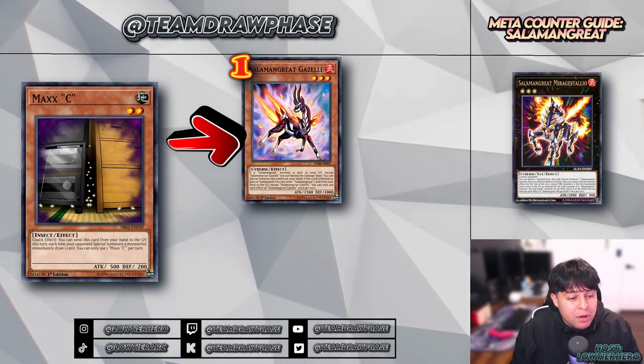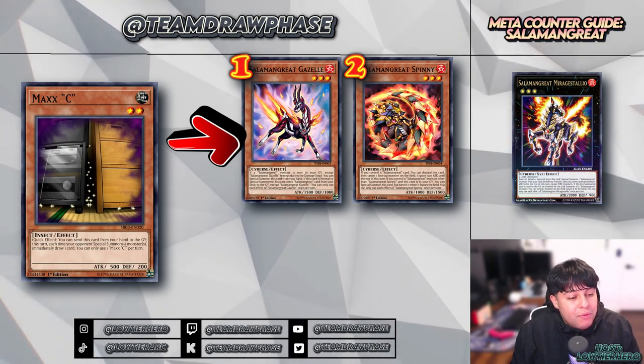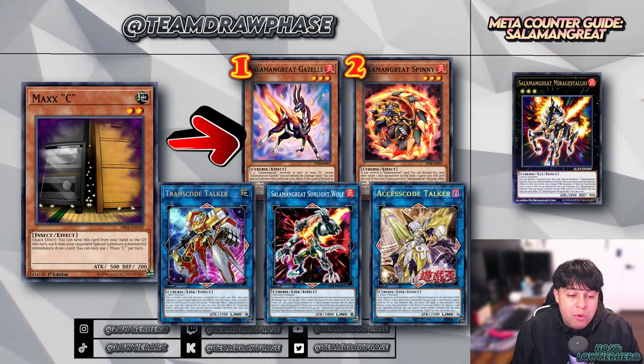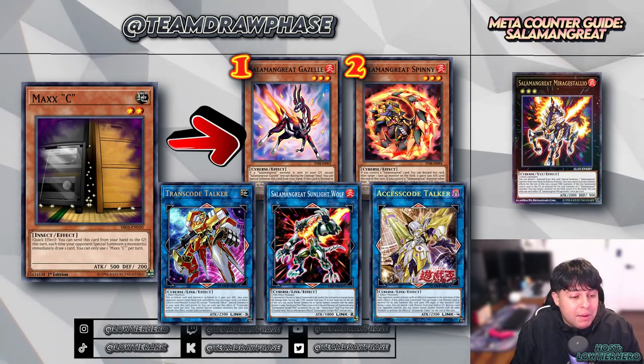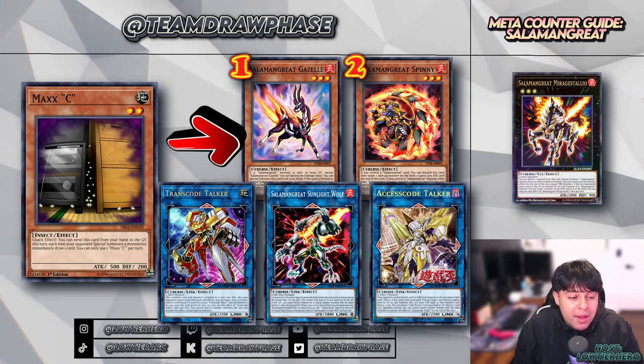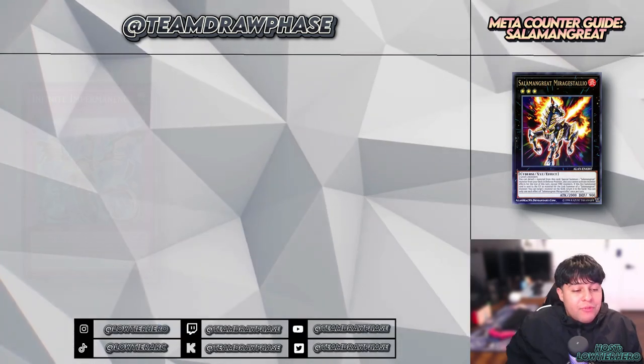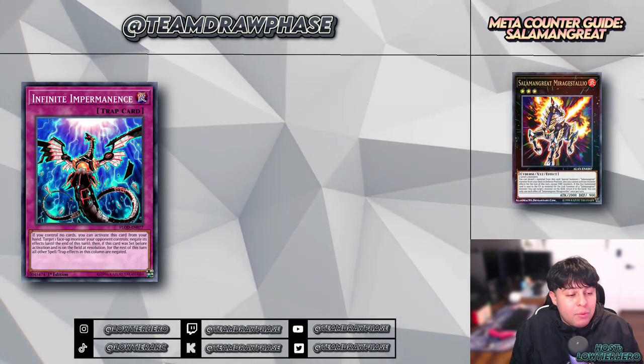For Salamangreat specifically, a good time to drop Maxx "C" would be right after they special summon Gazelle, in response to a Salamangreat going to the graveyard, or when they try to bring back Spinny from the graveyard. Utilizing Maxx "C" before link climbing is also key — if you sense your opponent is about to start their link climbing plays, just drop it. This puts them in a tough spot: either they stop their plays and leave a vulnerable board, or they continue and give you significant card advantage.